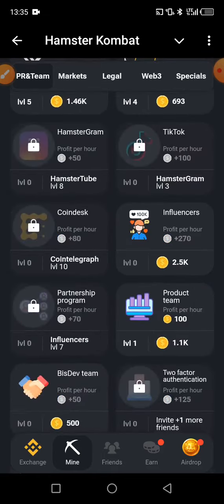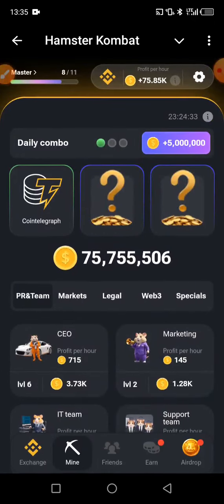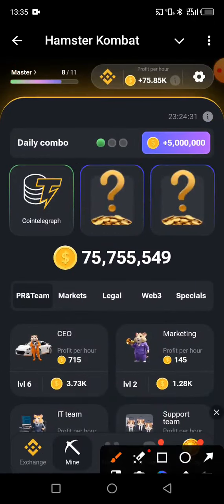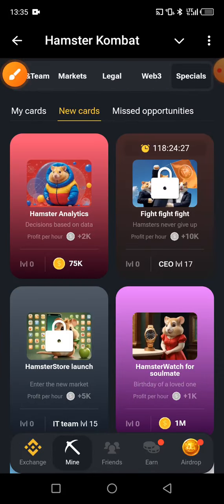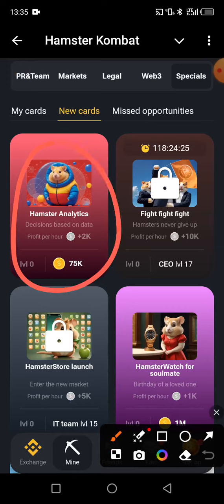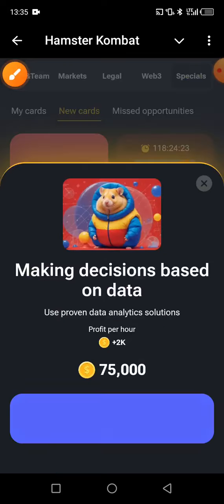The circle one is under Specials, so we click on Specials here. On that Special, we click on New Card — YouTube Hamster Analytics — so we click on it and we claim.